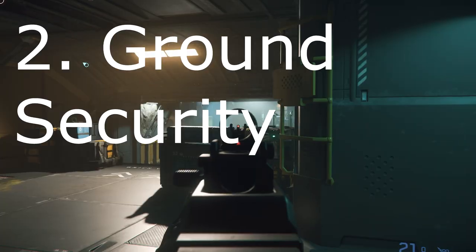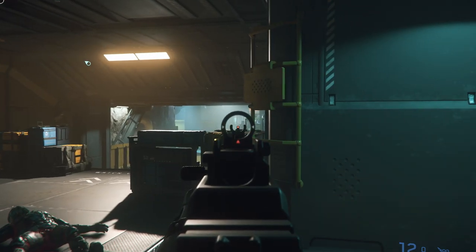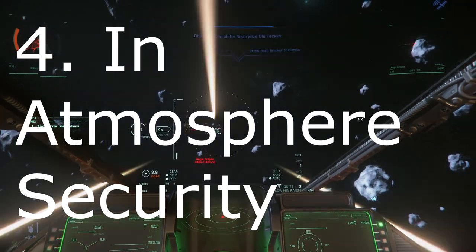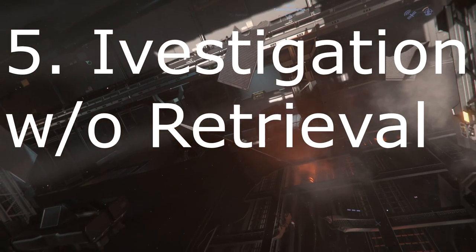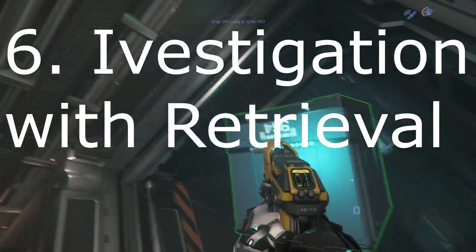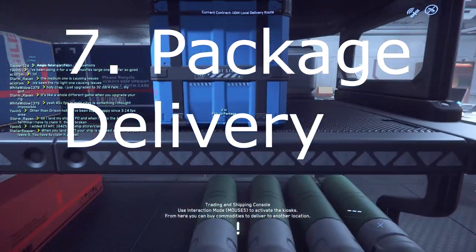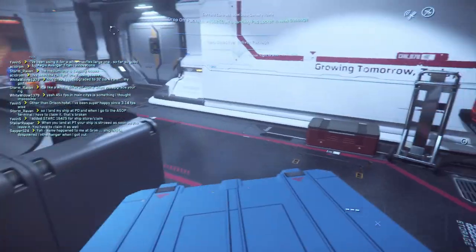Number two: ground security missions — your ship mostly serves as the way to get there and back, though having some loot storage is a definite bonus. Three: space security missions, such as bounty hunting, claim jumpers, and halting illegal surveillance. Four: atmospheric security missions, like the former but with extra importance on aerodynamics. Five: investigation missions without retrieval, such as identifying bodies — loot storage is beneficial but not required. Six: investigation missions with retrieval, such as black boxes — real storage space is mandatory. Seven: package delivery missions. Ideally the ship can hold enough packages to have more than one three-package mission going at once, because chaining missions improves profitability per hour.